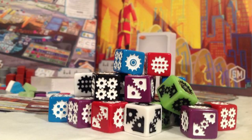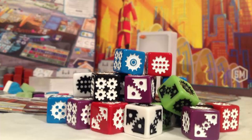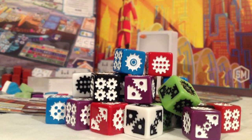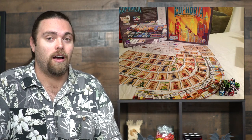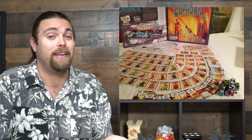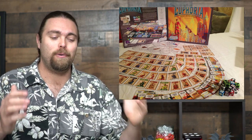In the game Euphoria, you're basically controlling the populace. You'll have workers of your own moving around from different locations, trying to gather certain types of resources — whether it be the basic resources of gold, stone, and clay, or commodities like food, bliss, water, and energy. You'll be utilizing what you pick up and turning them into things in order to place victory points onto a board. If you can finish placing all of yours before anybody else, you're going to win.